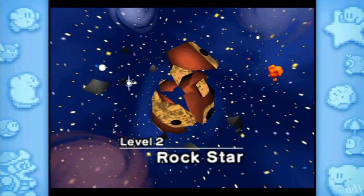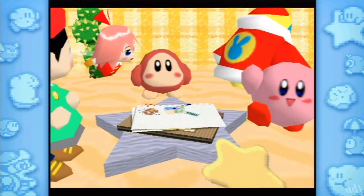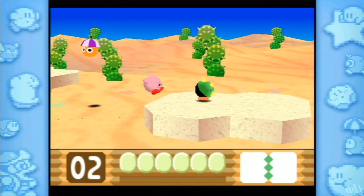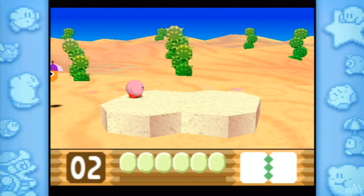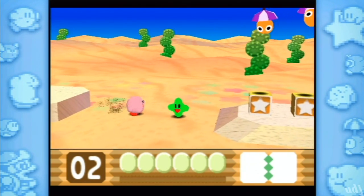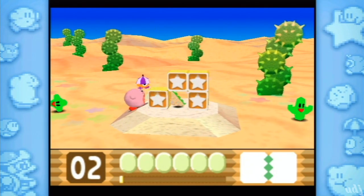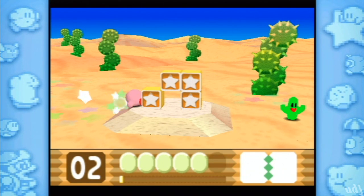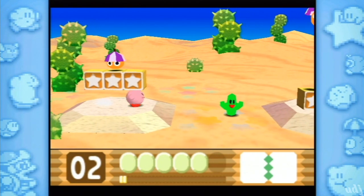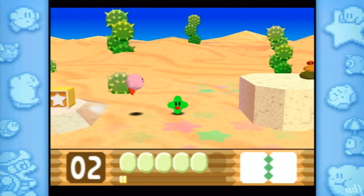Welcome back to Kirby's Dream Land 64 Crystal Shards Special Collection, Part 3. We're at Stage 2 Rockstar, the desert level. Do we get a power where we can put up the horns? Tell me we can do that. I'm afraid not. Damn it! Let me get my notes out here, because this is where the game starts to get a little cryptic and a little strange in their shard placement.